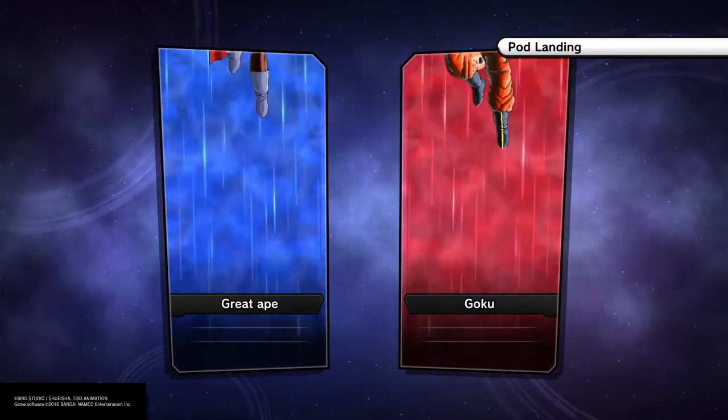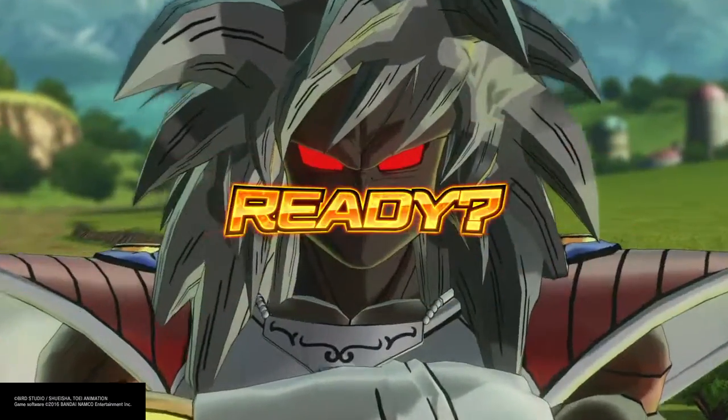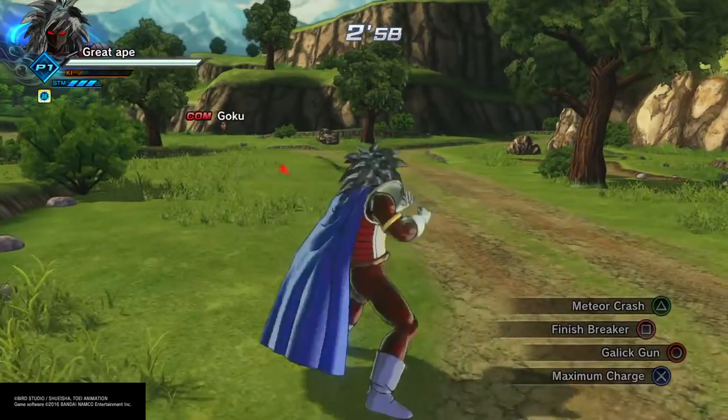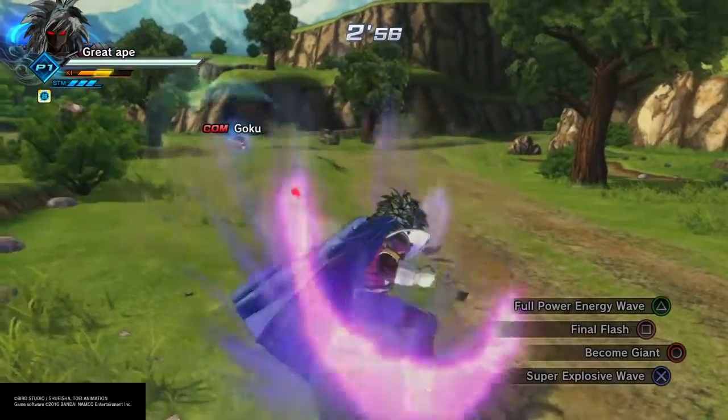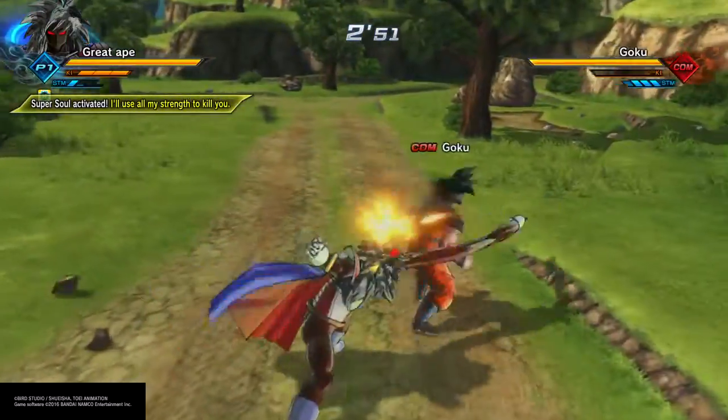Like I said, you can make absolutely anyone a Great Ape. This works for male and female characters. I mean you can make your Namekian look like a female, but Namekians are genderless so it doesn't really matter. I've given my character a moustache, and he should look a little sort of negative, which is good.